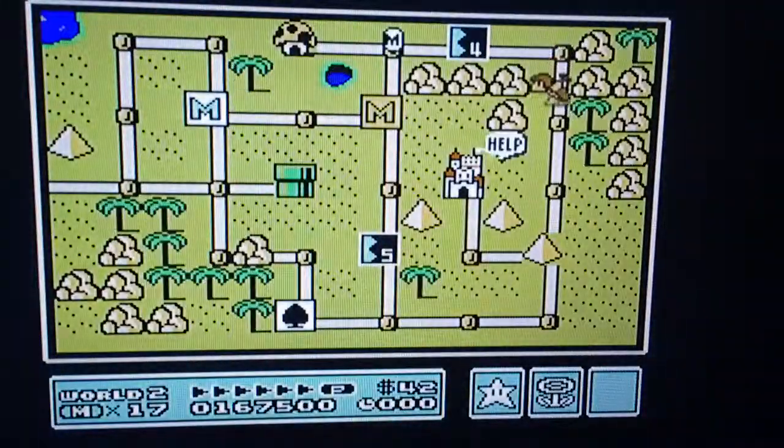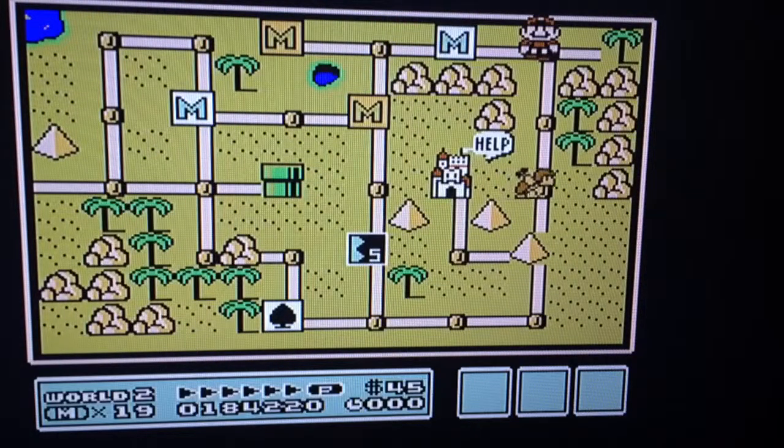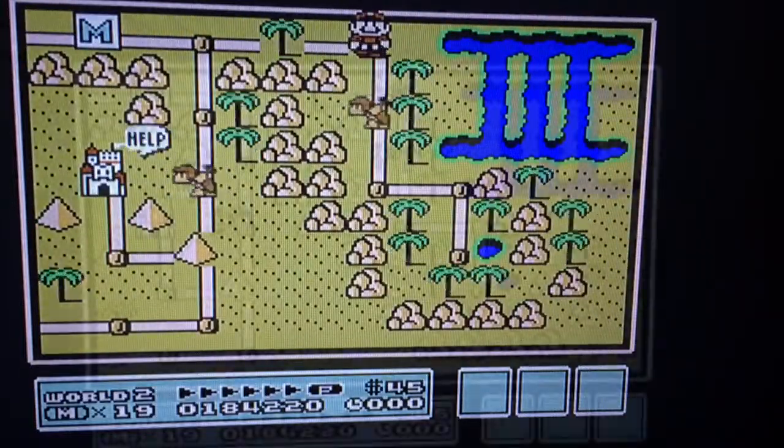Now that we've got the hammer, we can jump ahead past stage four and go to this corner here with that block boulder in the way, and then just simply use the hammer on the boulder.